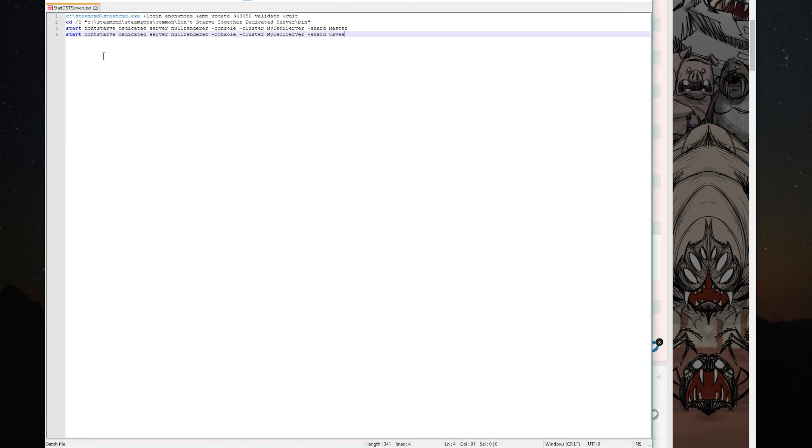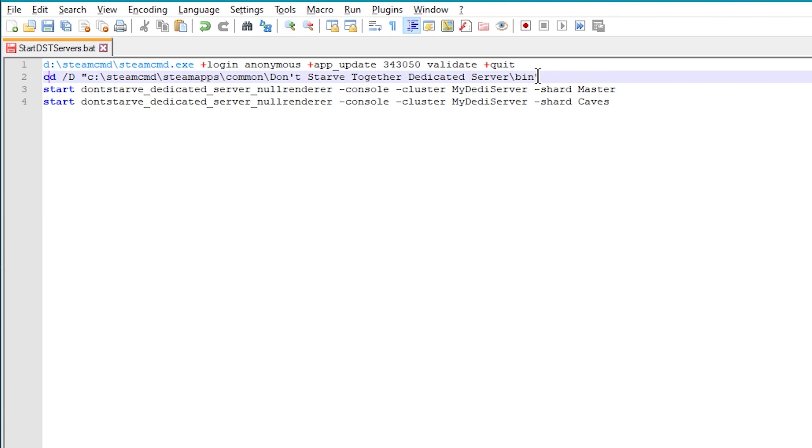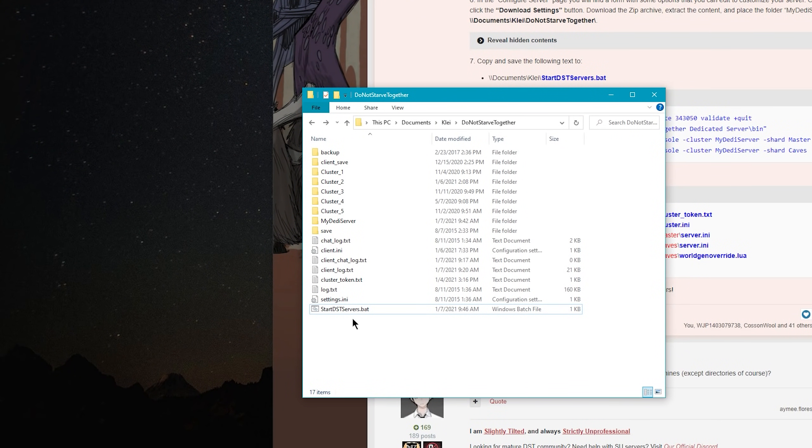You want to check the file path of your SteamCMD. Remember, I installed mine to the D drive, so I'm just going to change that to D and change this pathway to D as well. Once that's all good, save it and close it — at this point it should be pretty much ready to go.